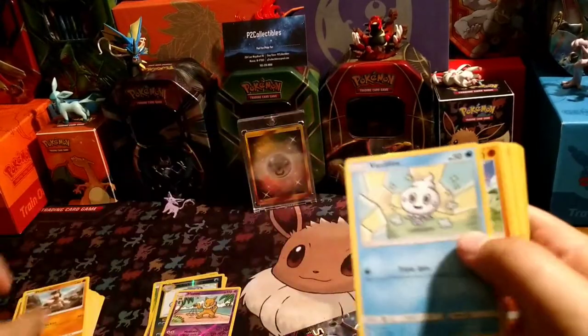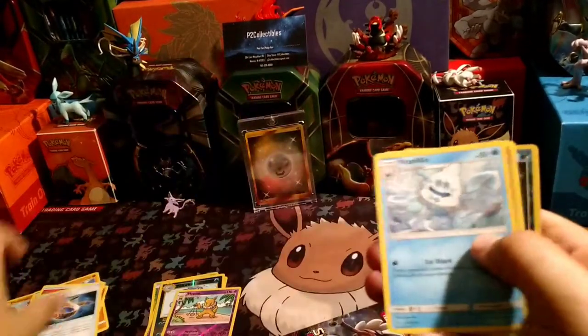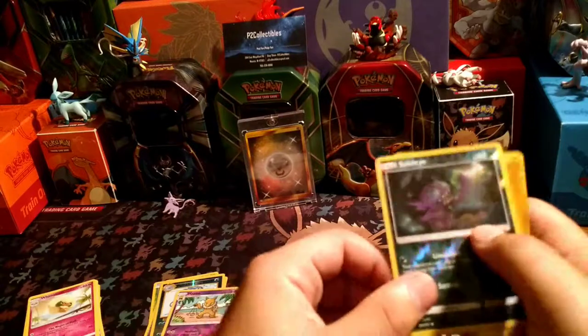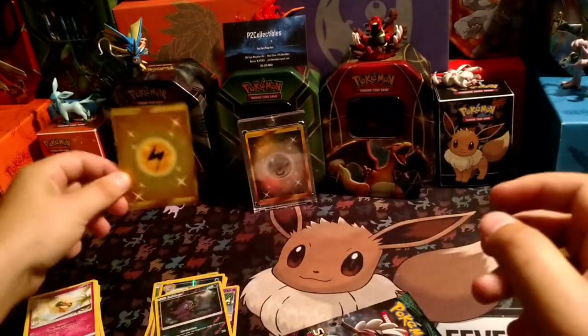Slanted. Mudbrae, Vanillite, Gligar, Litwick, Fire Energy, Choice Band, Vanillish, Winge McCut, Sableye, Reverse, and the Secret Rare Electric Energy.